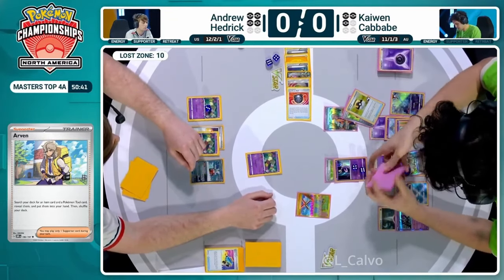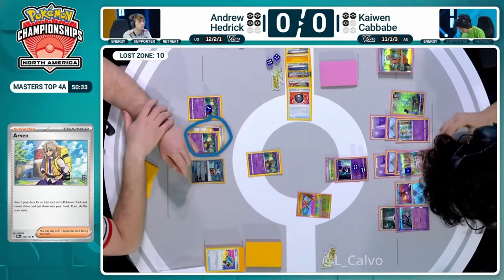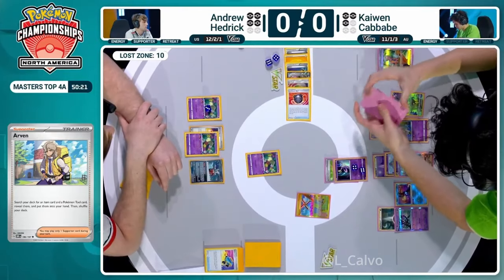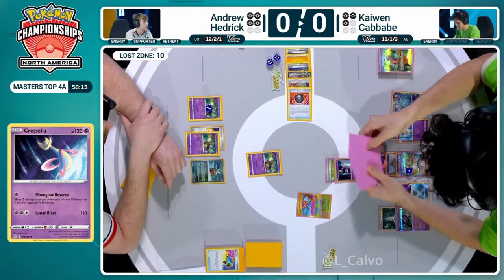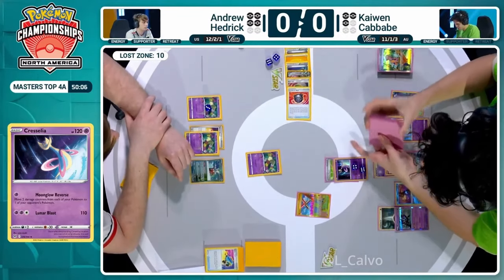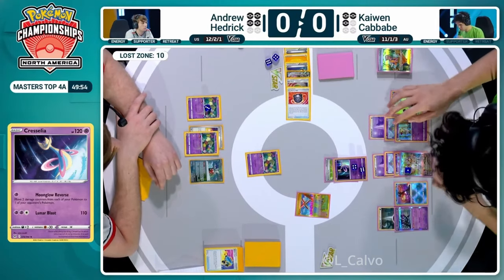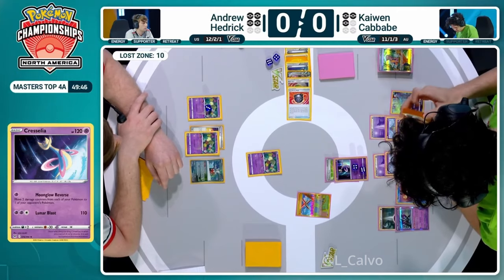Arvin going back into the deck for Kaiwen, getting another item card and a tool card out. That Cresselia with a Bravery Charm has really been the MVP for Kaiwen, taking the hit from the Iron Hands and all that damage being transferred with Monkey Dory along with the Moonglow Reverse - really good. Kaiwen will probably put enough energies on the board to knock out the rescue board Comfey. Kaiwen is very aware that a lot of switching cards are gone for Hedrick - that's a big advantage. Definitely keeping track of your opponent's resources is so important.